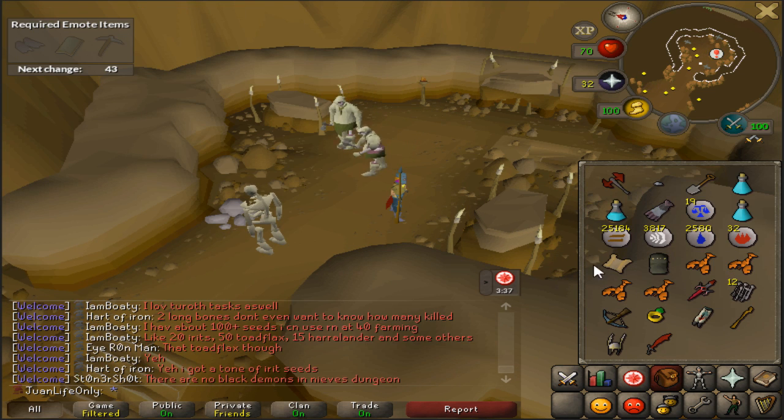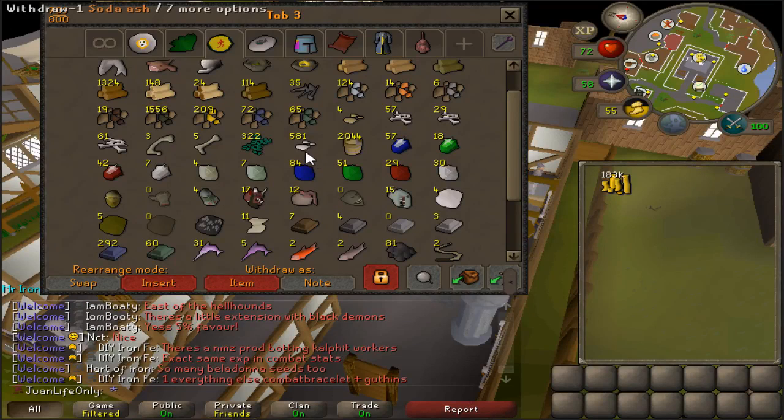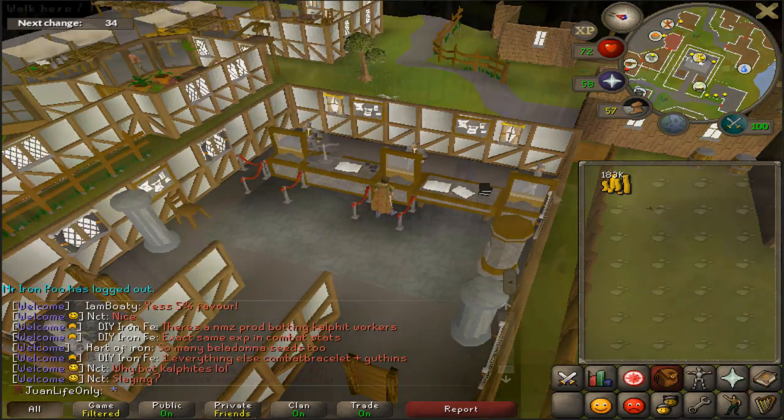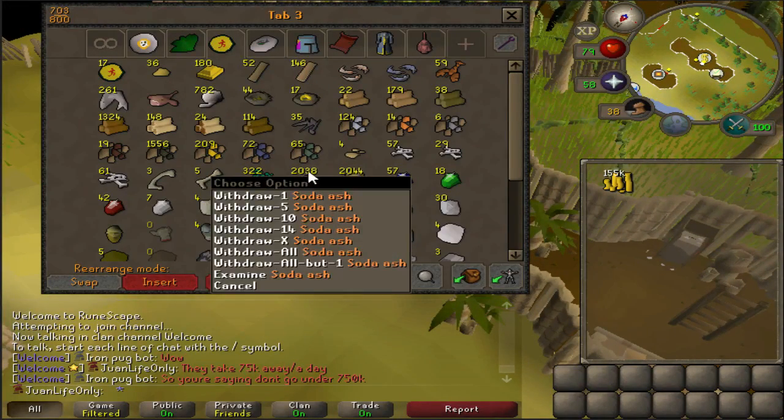I've been getting a lot of these lately for my hard clues and it's been the thing that's been stopping me, so no more - not this time. My plan is to get 1,600 more soda ashes to match my bucket of sand. This will be my last inventory of soda ash and I've got over 2k now, so this is gonna be great.